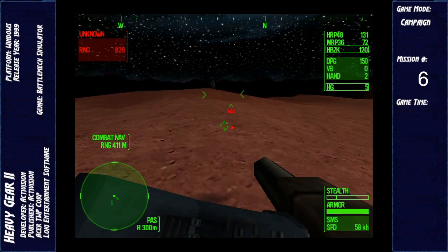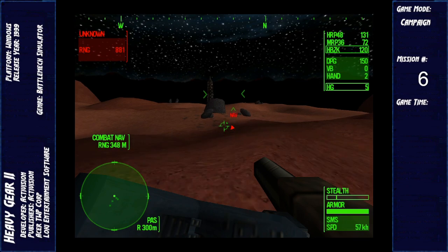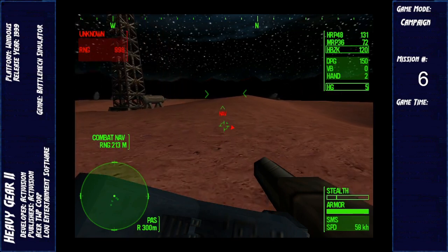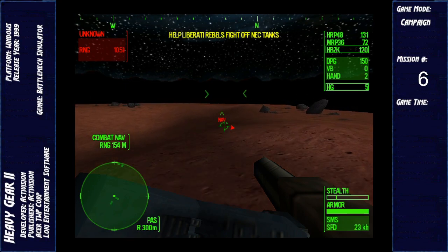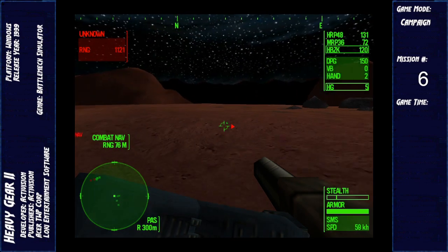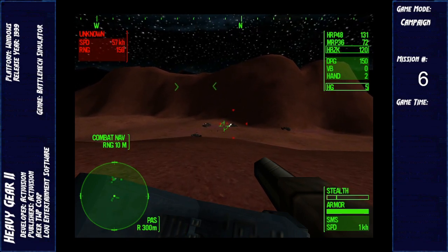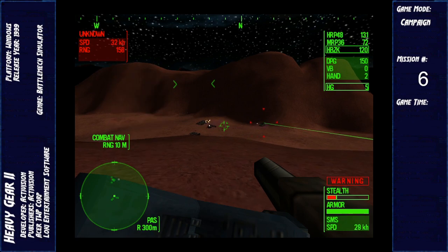Bringing weapons to full capacity. That sounds like enemy comms that we're getting. Help Liberati rebels fight off any NEC tanks. Mayday, mayday, this is Liberati rover — we've been ambushed, requesting support. Looks like NEC versus Liberati down there, Commander. Help take out some of those NEC hover tanks. Understood.